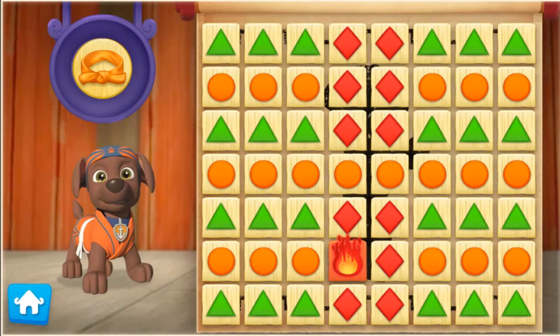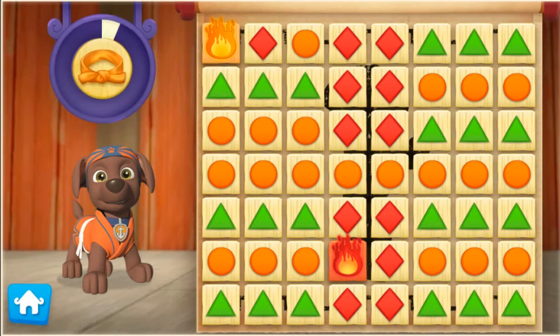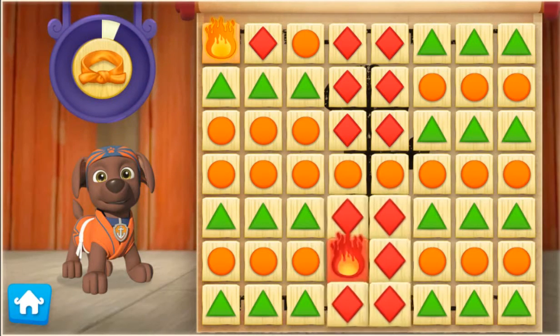First, let's help Zuma practice his Pup-Fu moves to earn his orange belt. Use your mouth to click on a group of three or more boards that are the same color. Breaking boards fills this meter and helps Zuma earn his orange belt. If you see a group with a fireboard...